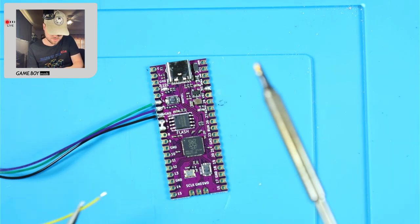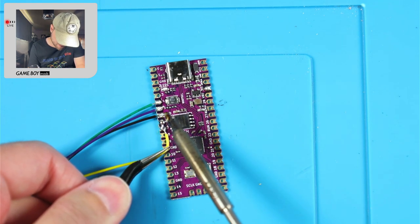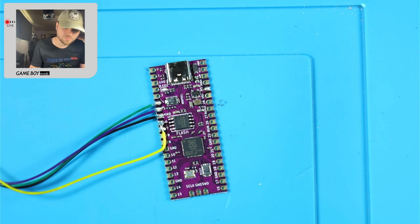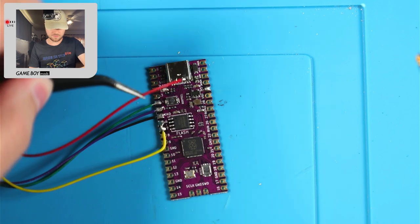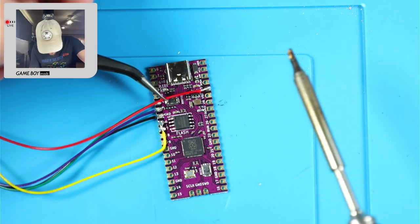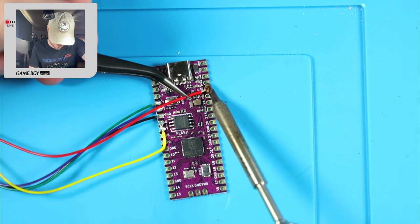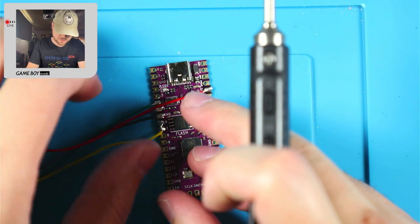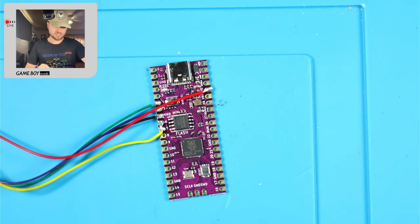The yellow wire is going to bridge across pins six and seven. It's bridging with itself and that's all that matters. Then we take the three volt wire and lay it across there. I'm going to make sure they're all pointing the same direction and unplug the soldering iron. Put heat shrink down here.